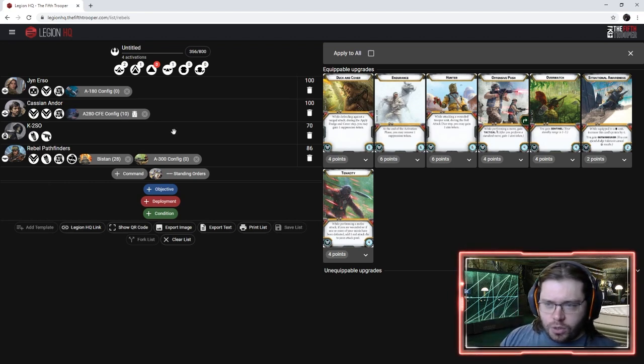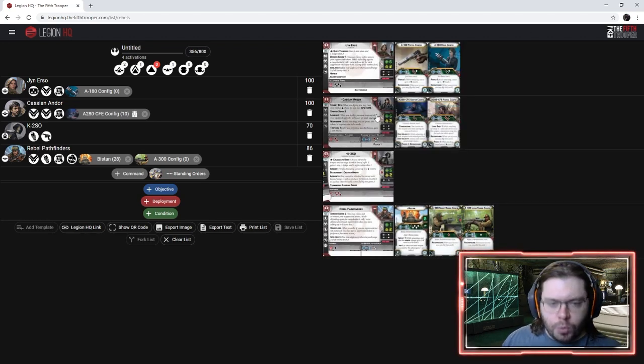If you've been listening to Scoundrels, you might have heard us talk about Vigilance, Situational Awareness, Rebel Troopers, and stuff like that — which are really good these days. I'm not sure they'll fit into this list, but I'd like to try to fit them in because they're the most competitive type of Rebel Trooper. We've got four activations and we're sitting at 350 points, so we need the rest of the list to be lean. We need this to be a 10-activation list.